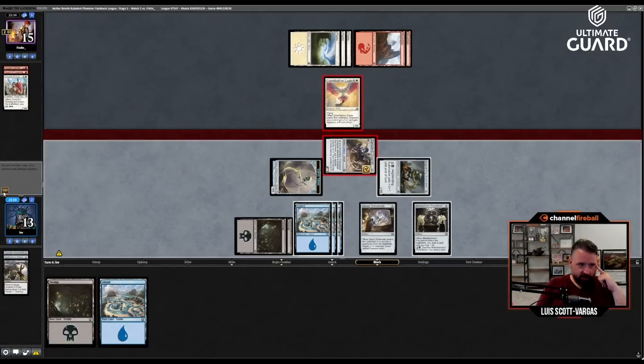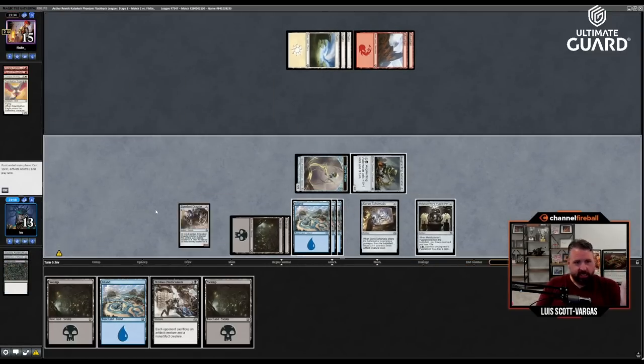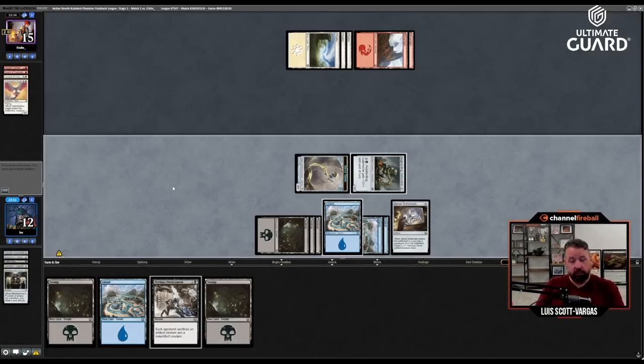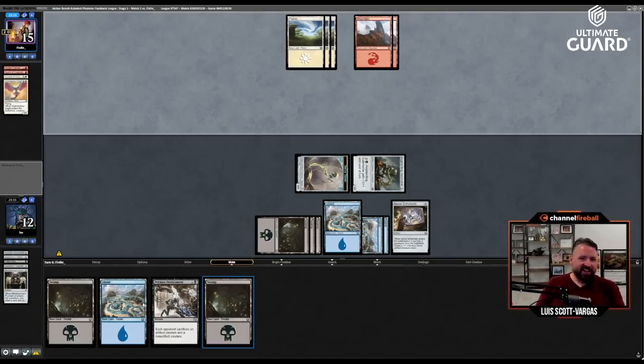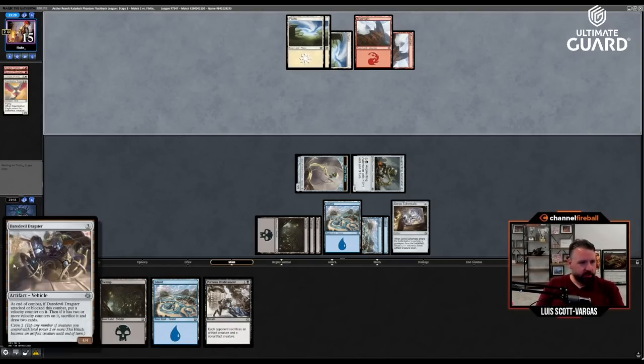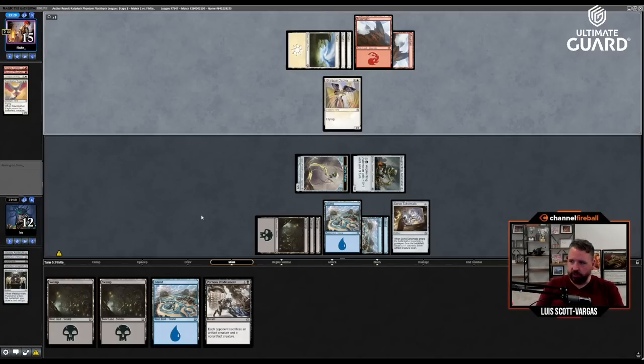Kill the Shield Guard, kill that, it dies anyway, and I draw two cards — unbelievably good. I drew a lot of land, but that was Fatal Push plus Daredevil Dragster two-for-two, and I drew two cards. Pretty sick deal.